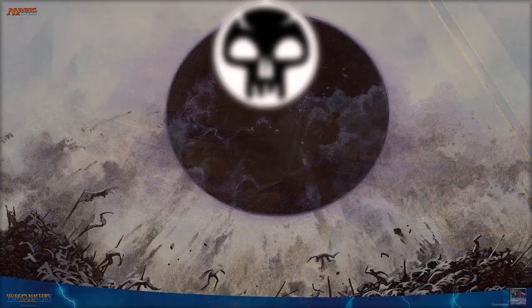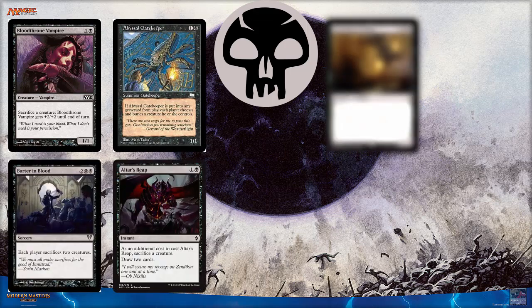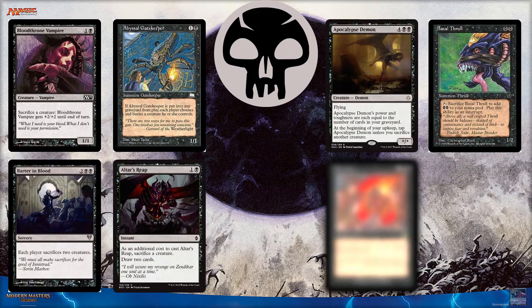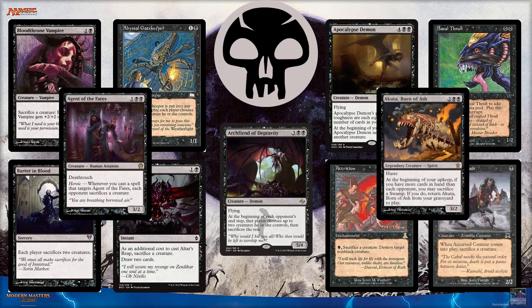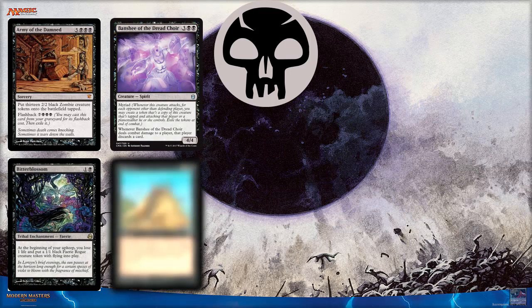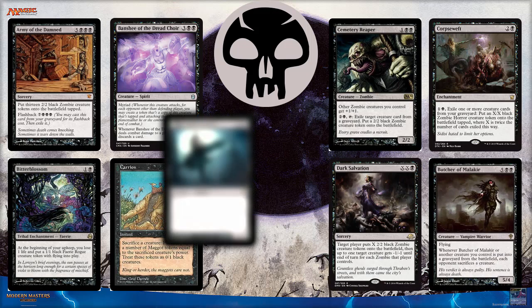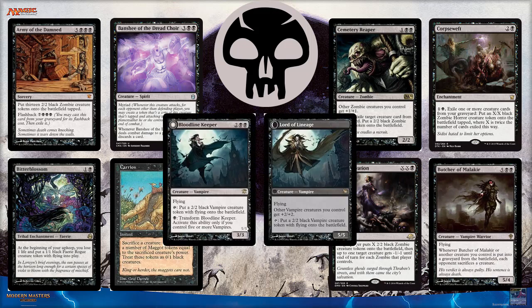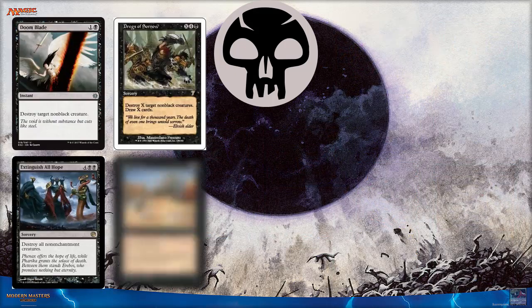Now let's talk a bit about Black. It's a simple color. Its purpose is to win, and to win by all means necessary — even if it has to destroy itself in order to do that. It can get very aggressive and will clear your path for new creatures to come and attack. Some abilities of Black are Creature Removal.